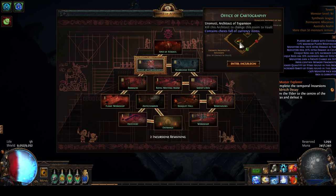The Vault contains chests full of currency items. This one says that if I kill Esther Zunti, Architect of the Vault, then this room will be upgraded to the Atlas of Worlds, which contains chests full of maps. Given the current state of the Path of Exile economy, more maps is always a good thing. So my goal is to go in, kill Esther Zunti, and then kill as much other stuff as I can for extra loot. You'll notice I've already established a full path to every room in the temple.